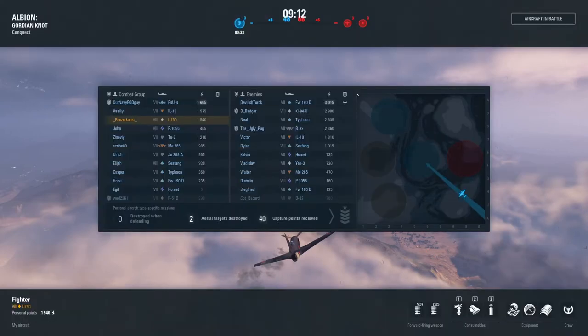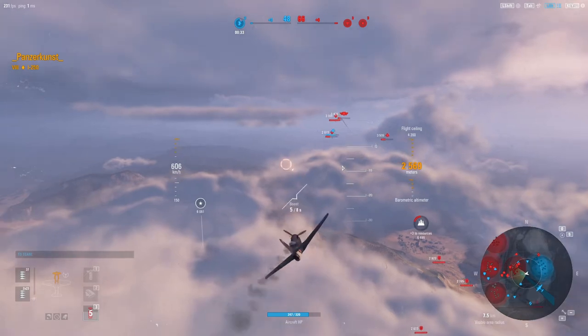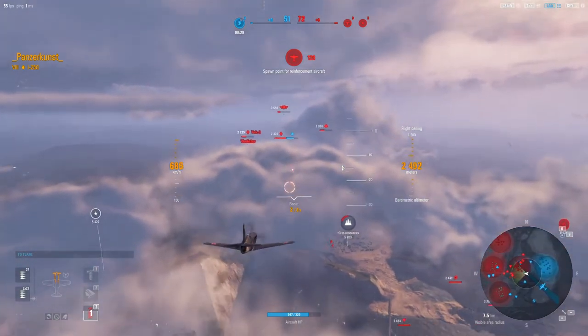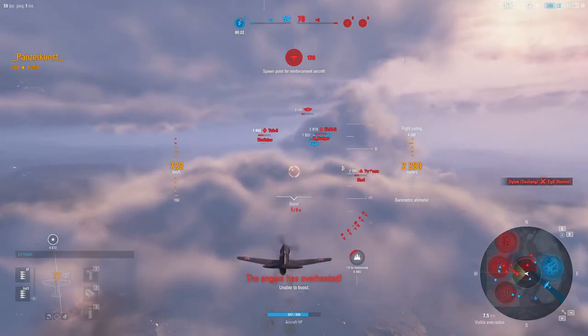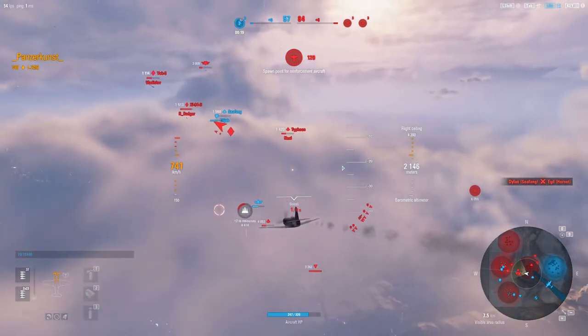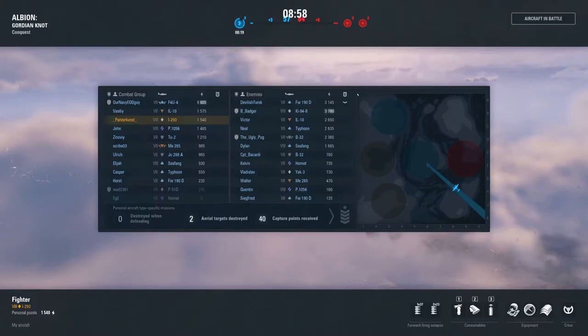In this clip I'm in the tier 8 light fighter, the I-250 — not known to be a good plane. I hardly see anybody flying it; it's kind of just a stepping stone to get to the MiGs. Knowing I don't have a good turn rate and my guns are short-range quick burst, I know I can't dogfight with a lot of people. I'll fast-forward a lot of parts because every little thing I did toward the end helped us get the win. I'm coming into this mining plant, and they have a specialized bomber — the Ki-94 and the B-32.